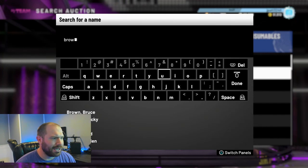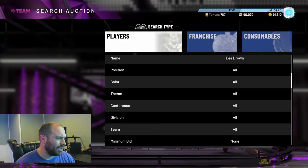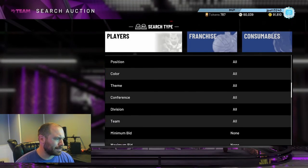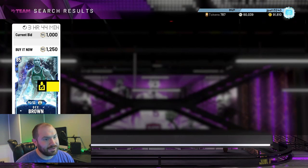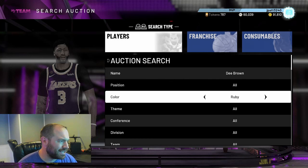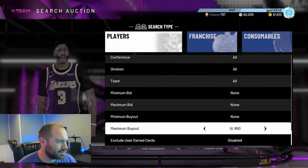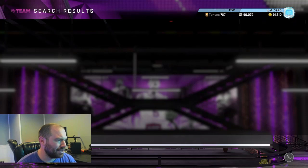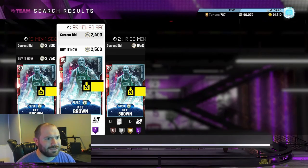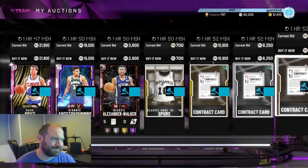D Brown may be another good one to EVO, guys — this may give you something to look into if you're looking for easy ways to get MT. EVOing cards is the way to go — playing the market and EVOing cards. He's going for roughly 1,200 as a Sapphire. He goes up to an Amethyst — his Amethyst goes for about 6,000. Rubies are going for about 2,000, so you can double your MT with one evolution, or quadruple it with two.